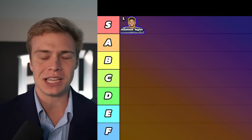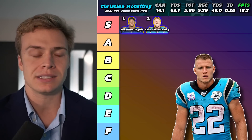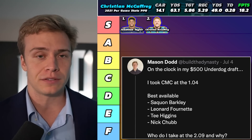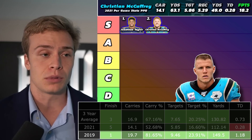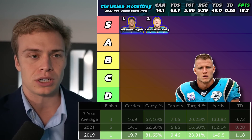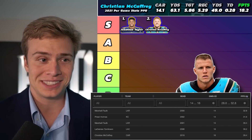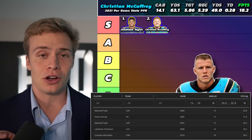Number two in the same tier is Christian McCaffrey. I understand you're rolling the dice when you draft him — I recently took him in our $500 fantasy football draft, though in the $1,000 draft I pulled the one-one and got Jonathan Taylor. My explanation for drafting McCaffrey at pick four was simply that you're looking at a running back with a ceiling nobody else can come close to. His 2019 season saw him average almost 25% team target share and almost 150 total yards a game — a better fantasy year than what we've seen since LT, Marshall Faulk, or Priest Holmes.